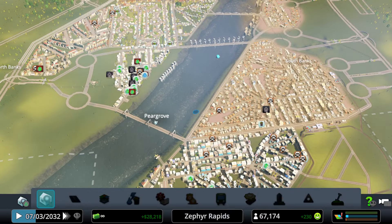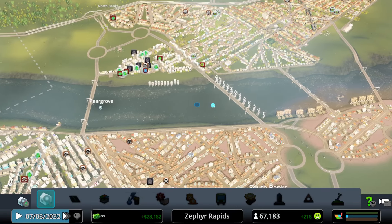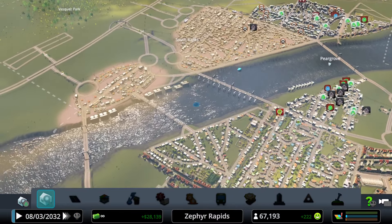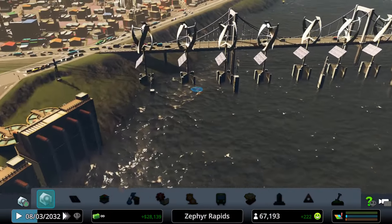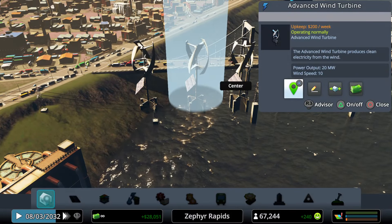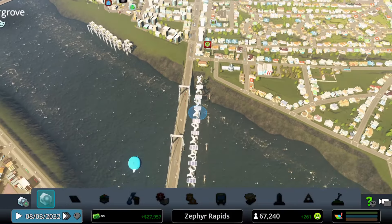The in-game date is March 7th, 2032 — so it's set in the near future. The other part of the electrical infrastructure consists of 12 wind turbines located directly beside the primary bridge, each generating 20 megawatts of electricity.